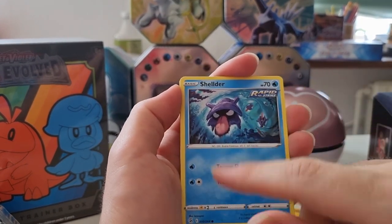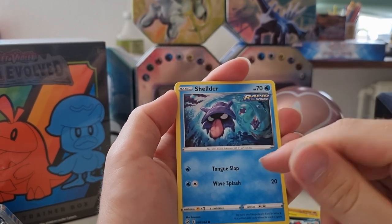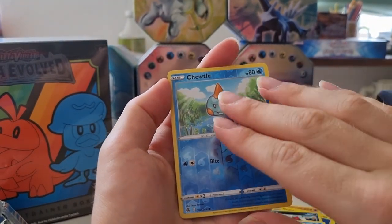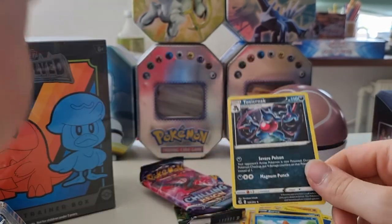Very cool artwork — I love how it's moving backwards like a real... yeah, whatever it's based on. Caterpie, cute. Reverse Turtle. And Toxicroak, non-holo.